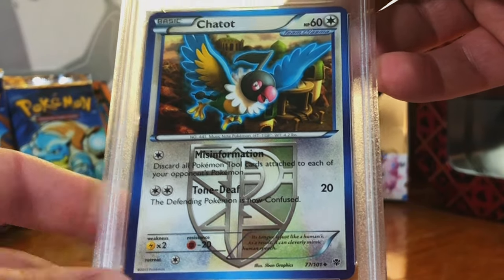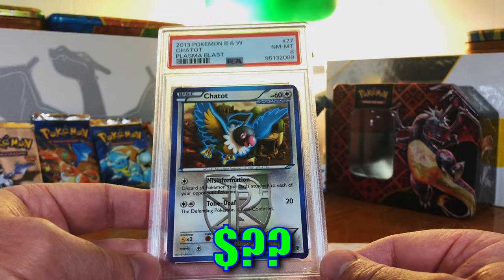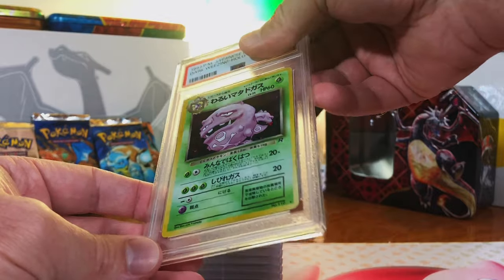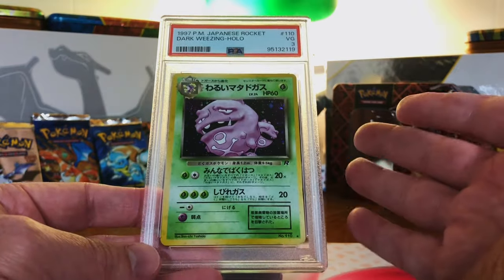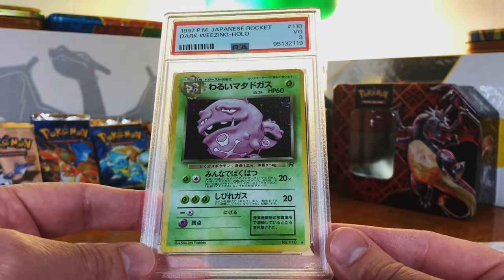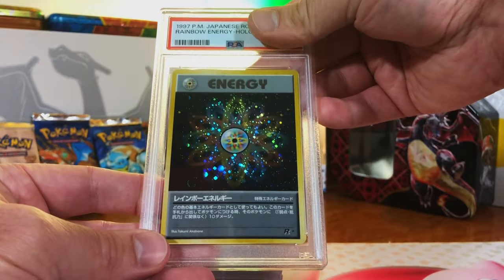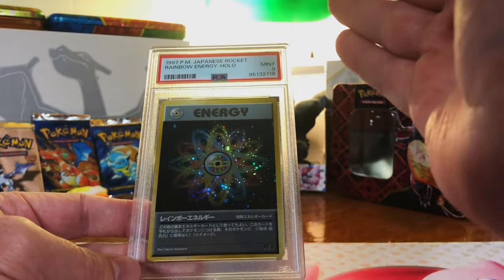Chatot Uncommon from Plasma Blast — again, a blue border card with the emblem. I'm gonna guess a 9. Near Mint 8. No complaints — I will take it and run. One of our three Japanese holos: Dark Wheezing Holo from Japanese Rocket. Yeah, this one was beat up to a pulp — I'm gonna guess a 5. Very Good 3. Hey, who cares? I cannot put a vintage card in a bulk pile. I knew this would get a terrible grade — it is jacked up, no complaints. Our third Japanese holo — Rainbow Energy holo from Japanese Rocket. I'm gonna guess an 8. Mint 9! I was not expecting that — I thought for sure it would be an 8. Love that.